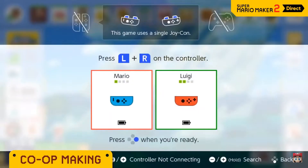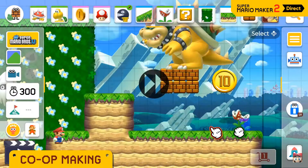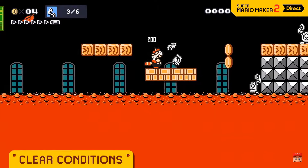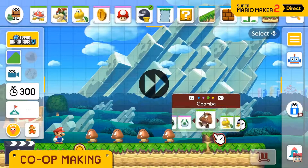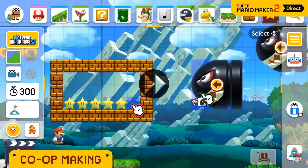Pass a Joy-Con controller to a friend and you can create a course together on a single screen — a little creative collaboration goes a long way. Yeah, that's not gonna cause any anger between my friends — you're both there like 'why'd you place that?'